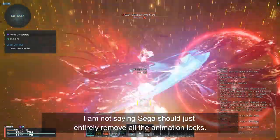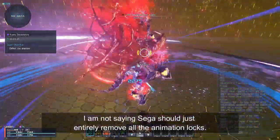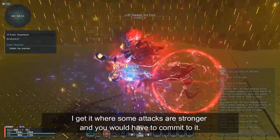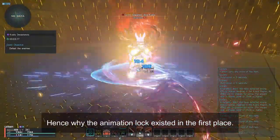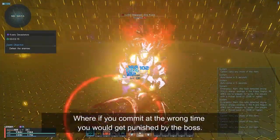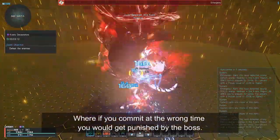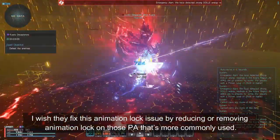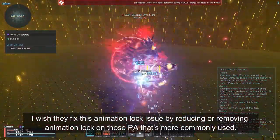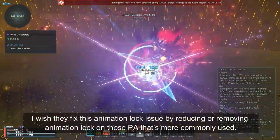I'm not saying Sega should entirely remove the animation lock. I get it — some attacks are stronger and you have to commit to them. That's why animation lock existed in the first place: commit at the wrong time and you get punished by the boss. But I wish they fixed animation lock issues by reducing or removing it on PAs that are more commonly used.